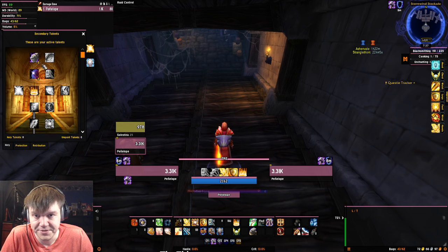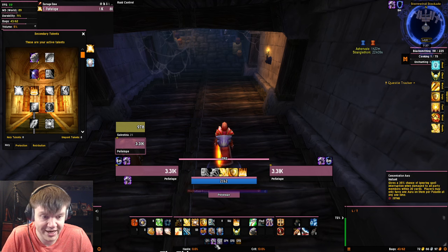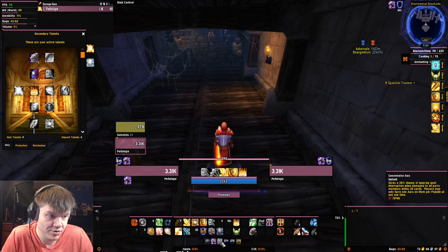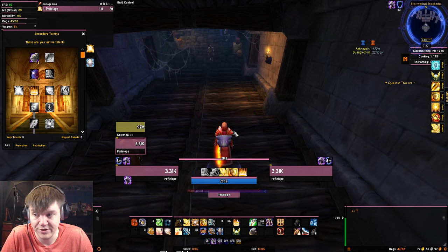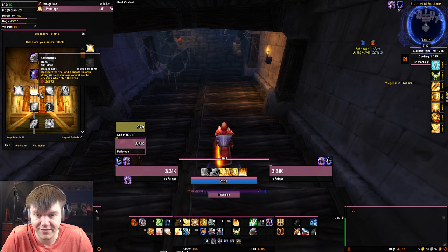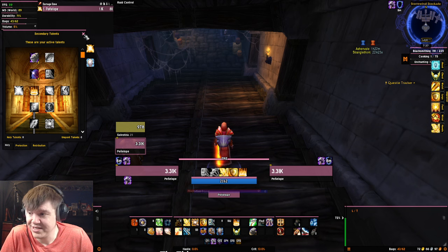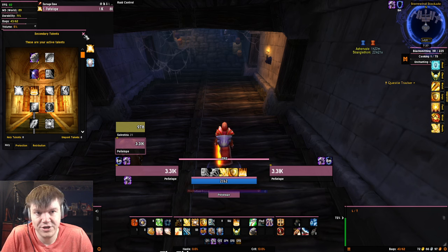Also get One-Handed Weapon Specialization to make your auto attacks do more damage. You need five points in Divine Strength and five points in Spiritual Focus so you can heal yourself without pushback — switch from Retribution Aura to Concentration Aura and you can literally cast in their face and they can't do anything about it. Get Consecration, which is going to do the majority of our damage. You can do this with a Shockadin build but you have to pay more attention — this is super easy.